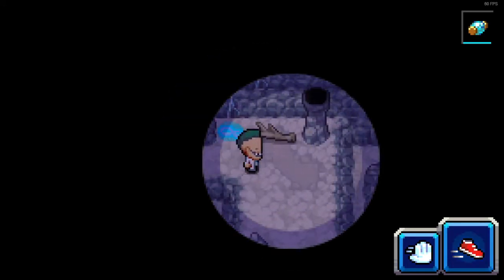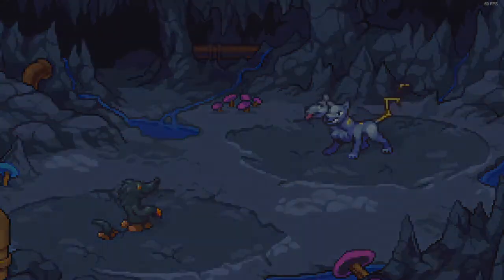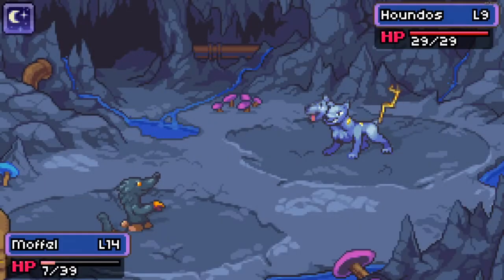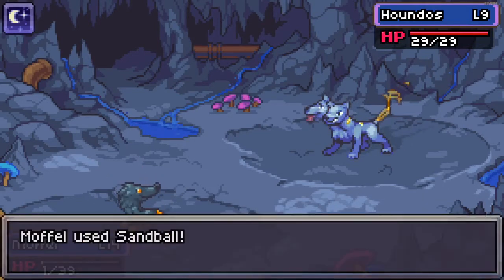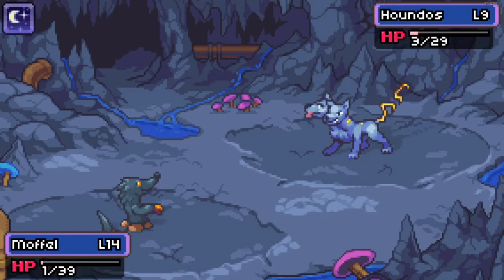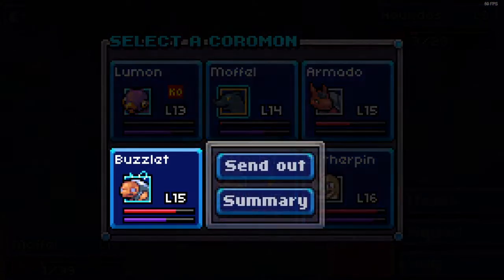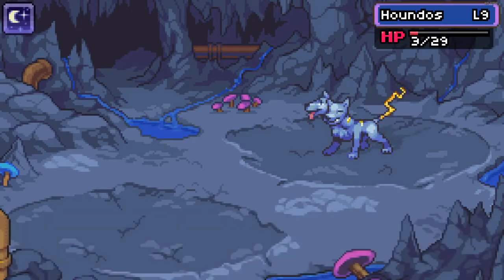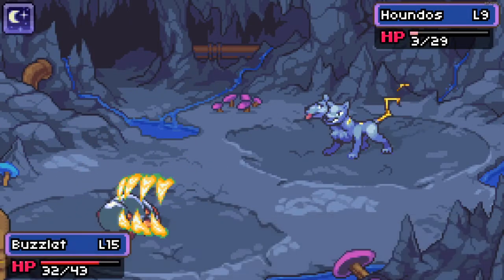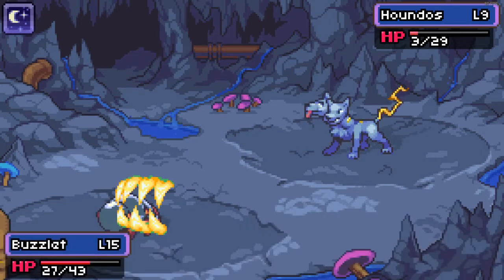I need to get all the people in the cave, but I don't know how many people there are. If he can survive this I'd be really surprised. It's only a level 9 — if I can get this off before he attacks... Oh, a fast strike. Down to one HP! Come on, you can do it. Oh, so close — poor little guy. Let's just go with Buzzlet; he should be able to go out there and smack him, I think.